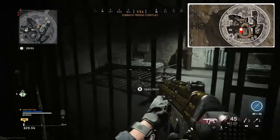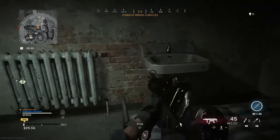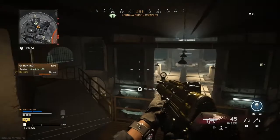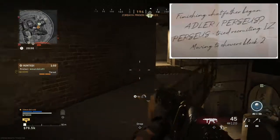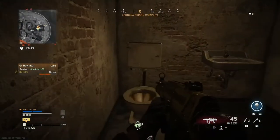The second intel is located next to the sink in a cell on level B. Third intel: you should make your way above the showers, where the intel is behind the toilet in a cell found in this area.